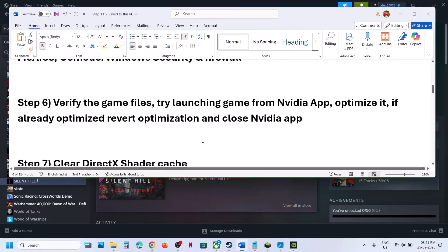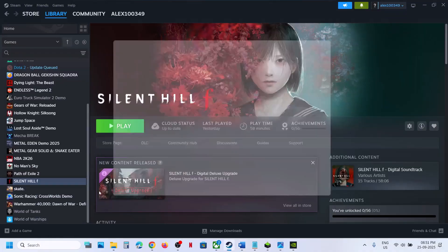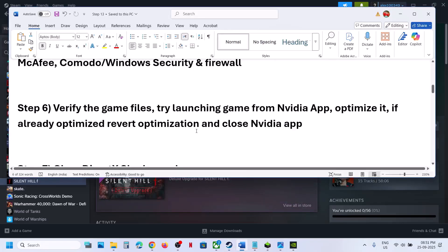If still not working, the next step is to verify the game files. In Steam, right-click on the game, select Properties, go to the Installed Files tab, and click Verify Integrity of Game Files. Once verification is 100% complete, launch the game and check.